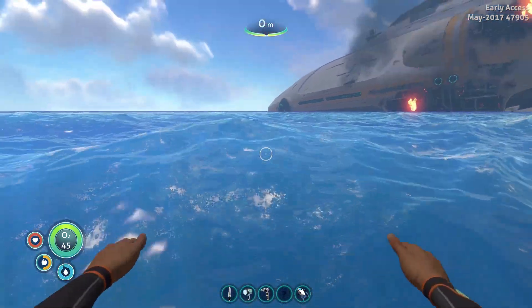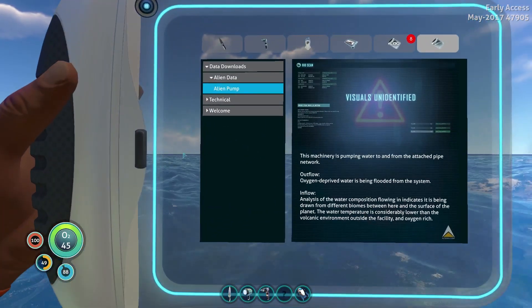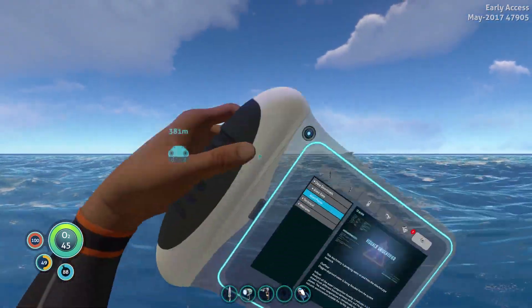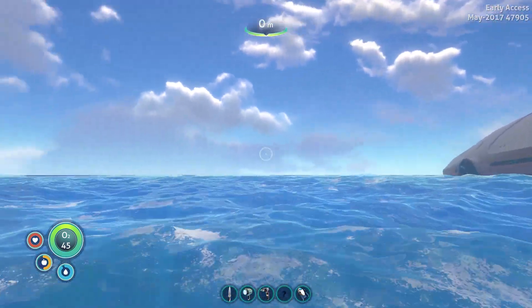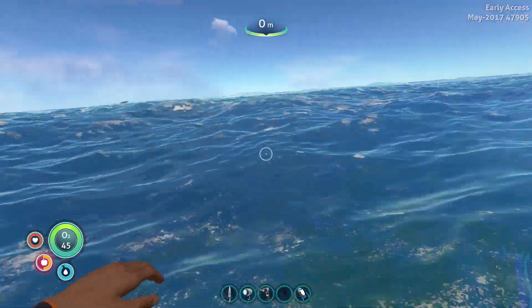One last thing — now when you open your PDA, the bottom left shows numbers for your health, food, and water. It has a cool little spinning animation when you open it. It's a really good way to compromise between how it is now and what players who want numbers were asking for.